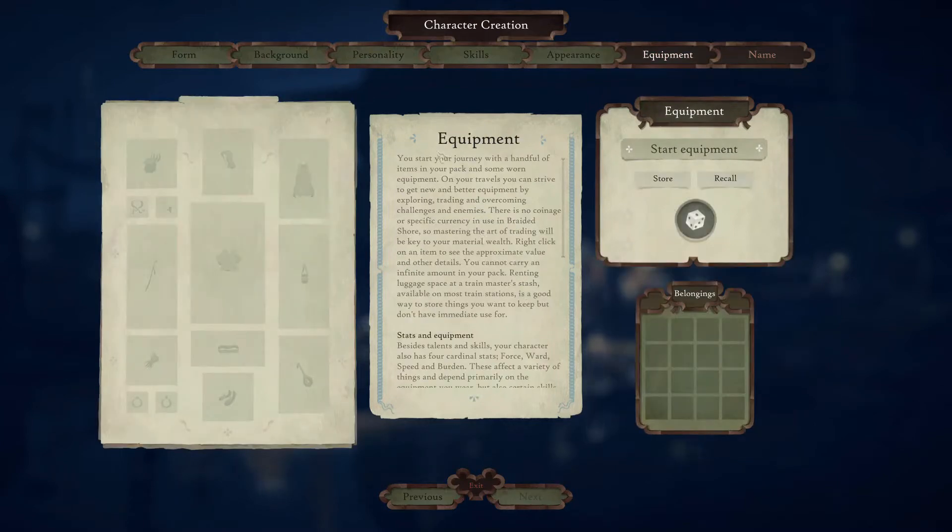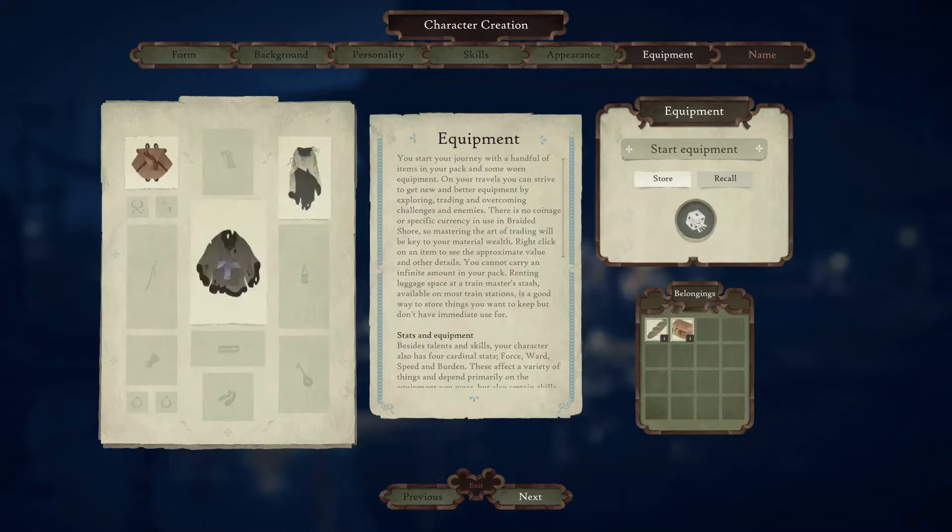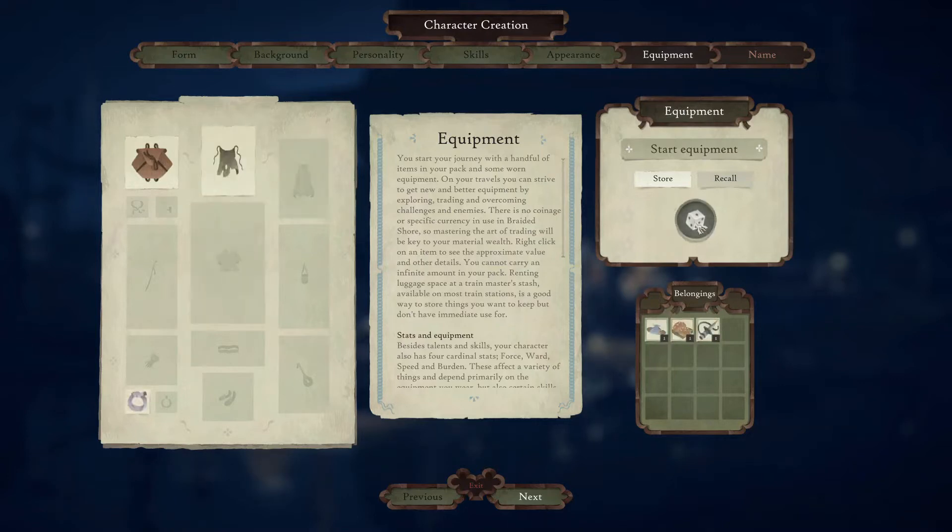Equipment — you can have starting equipment and you actually have to roll for it, so it is random. It starts with your backpack and then possibly some clothing. You can store up to two or three sets if you find one you like but still want to roll more. I'm personally going to try to roll for something that has a light or a weapon, because from what I've learned, it can be very important to have a light source.